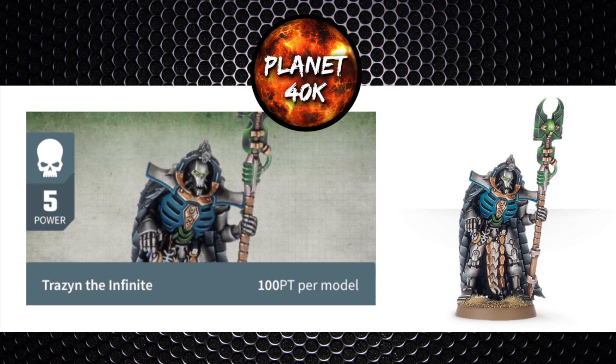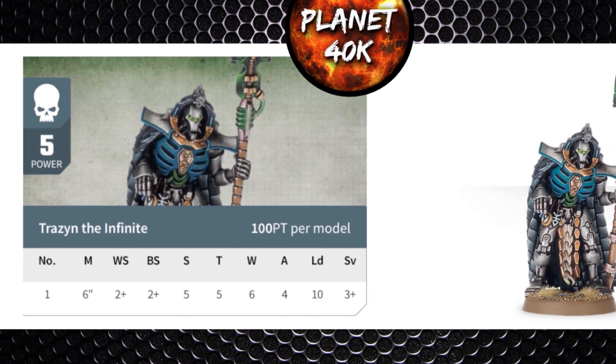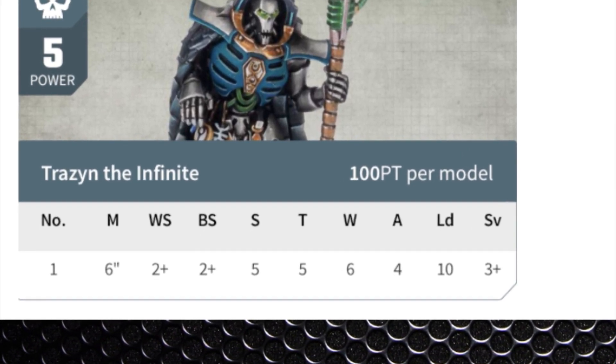Back onto today's video: Treizan the Infinite from the Necron codex. This named character from the HQ slots comes in at five power or a flat 100 points — no upgrades, so he stays at 100. Keywords: Character, Dynastic Agent (so no dynasty codes), Noble for command protocols, Infantry, and Overlord. One of each per army. Stats: Movement 6", WS 2+, BS 2+, Strength 5, Toughness 5, Wounds 6, Attacks 4, Leadership 10, 3+ save.